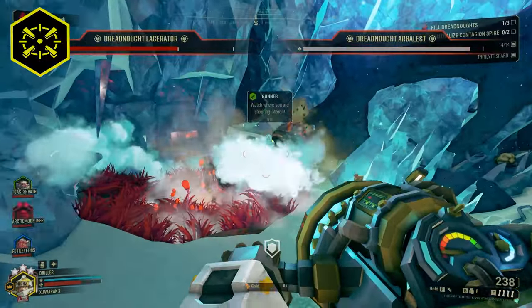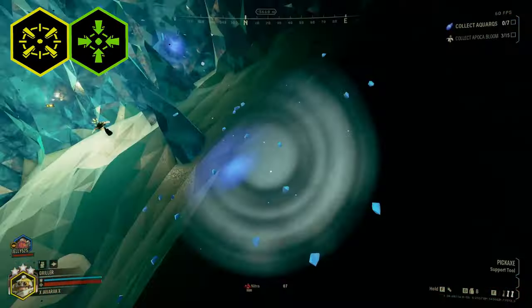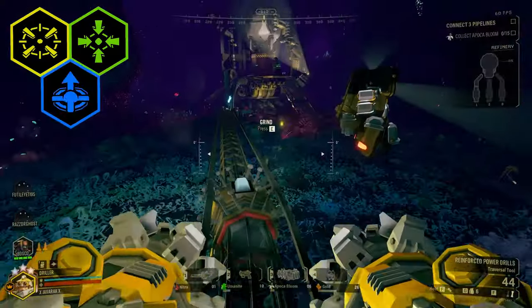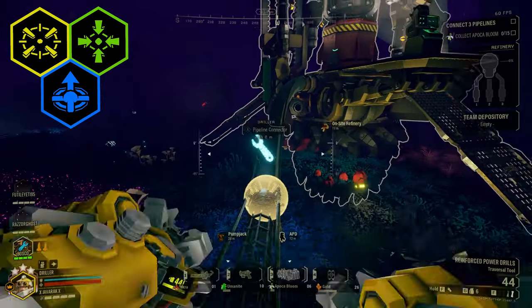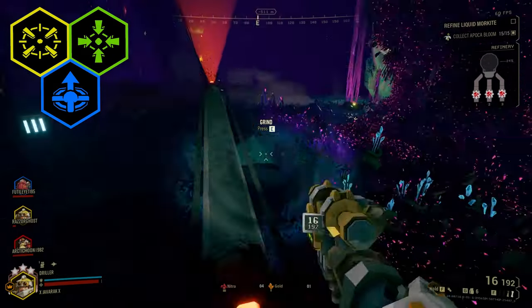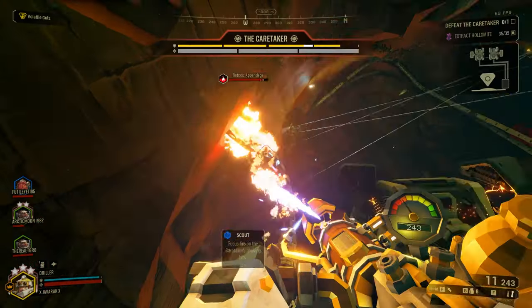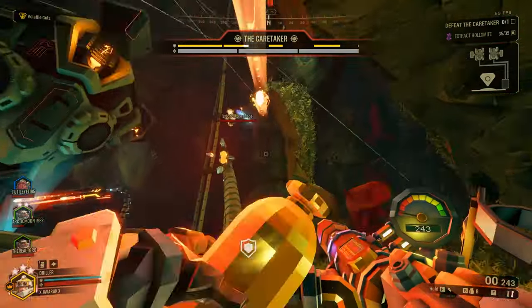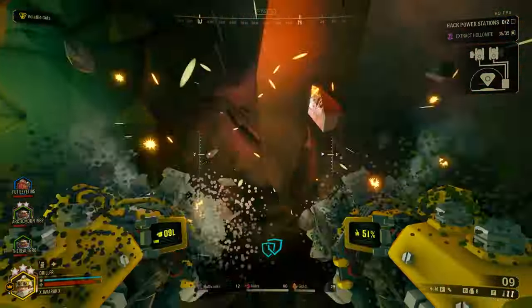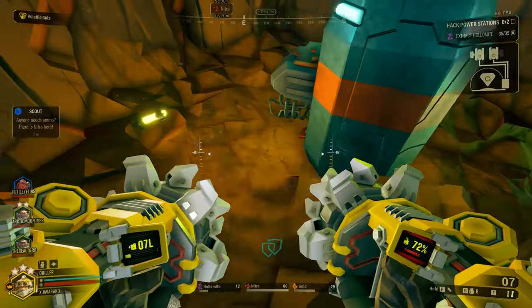In elimination missions, you can work wonders at crippling the dreadnoughts with either cold or sludge so your teammates have an easier time taking it out. In point extraction missions, you can easily uncover many of the aquaric gems without trouble. And I can't forget the playground for the Driller that is on-site refining missions. These were made for the Driller in my opinion, as you can simply bypass all the nonsense and just cut a straight line to the pump jacks instead of having to snake the pipeline around twists and turns. Understanding how you can use your immense terraforming powers to complete the mission objective is critical for an effective Driller.